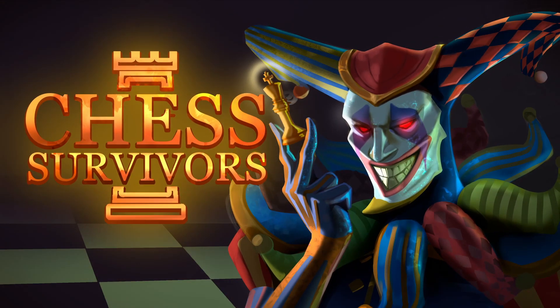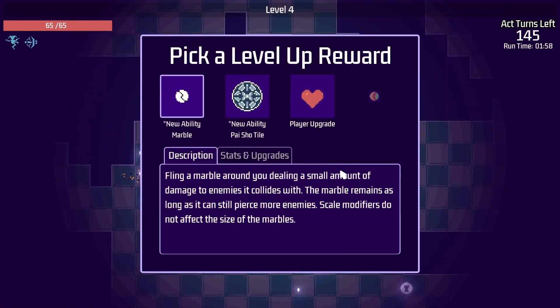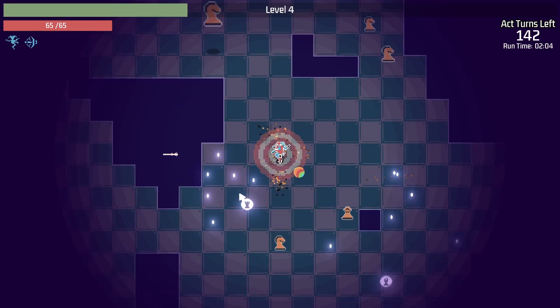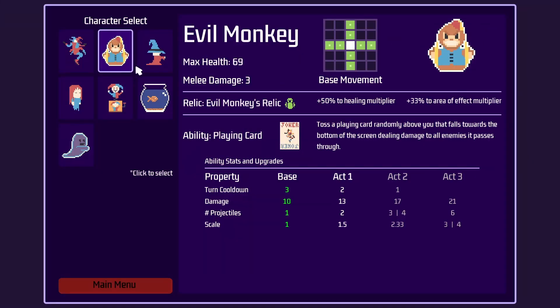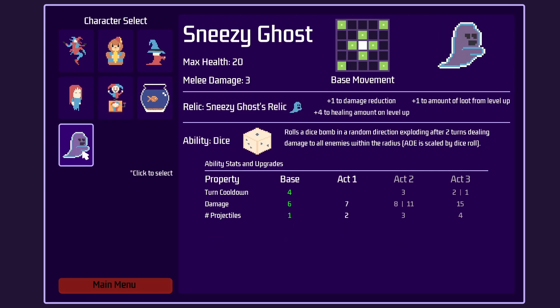Welcome back to another Chess Survivors devlog. I'm Aramis and my game is a semi-turn-based action roguelike where the player gets to fight off an ever-growing horde of chess-based enemies. I released Chess Survivors into early access on Steam just under three months ago and over that time I've added a lot of polish to the game, but it still only has the original seven characters. So today my main goal is to design and implement a new character.